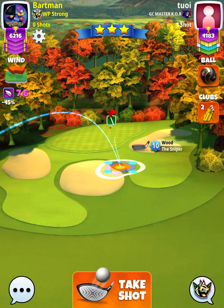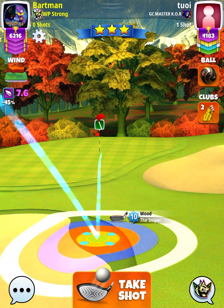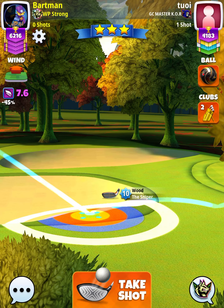We're going to apply one topspin with three left spin. And then we want to set ourselves up in the rough, looking at the tip of the ball guide. We want the tip of the ball guide to be at the right edge of the hole.